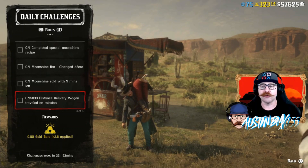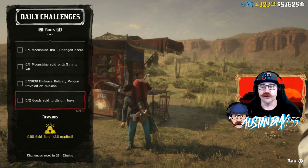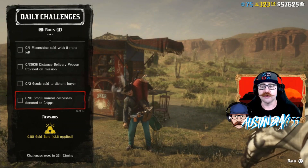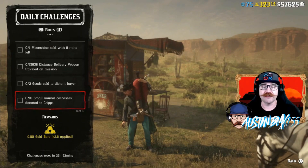For Traders today we have Distance Delivery Wagon Traveled on a Mission — that's going to be one long delivery, but you should get that done. And we have Good Sold to Distant Buyer, so if you do one long delivery you should actually get both of these done, though this one is still kind of glitchy. We also have 10 Animal Carcasses Donated to Cripps, so you're going to need a whole bunch of stuff in your satchel.